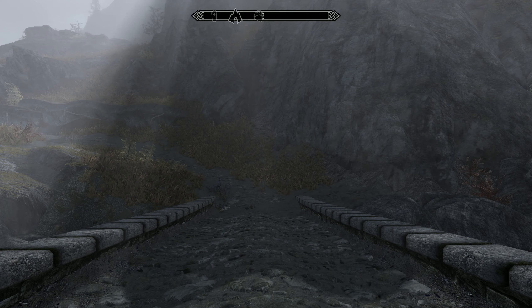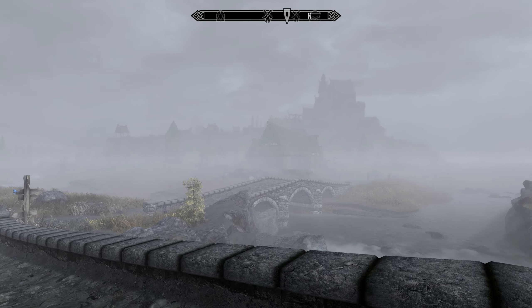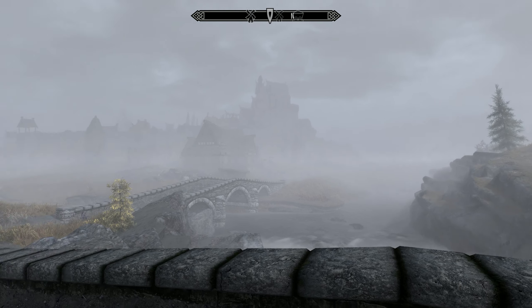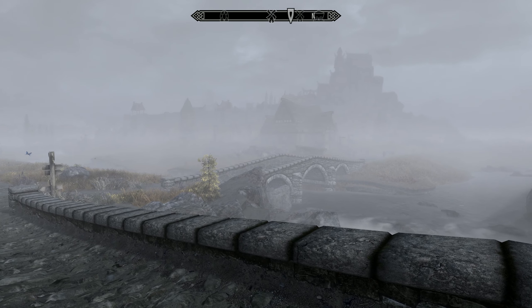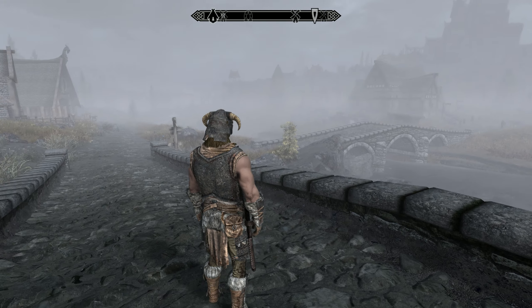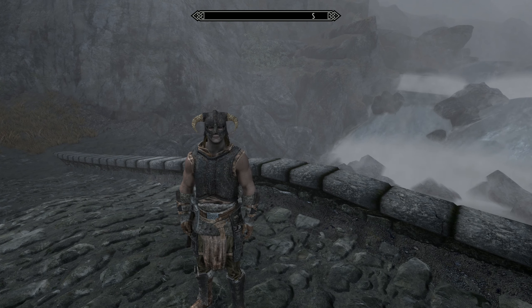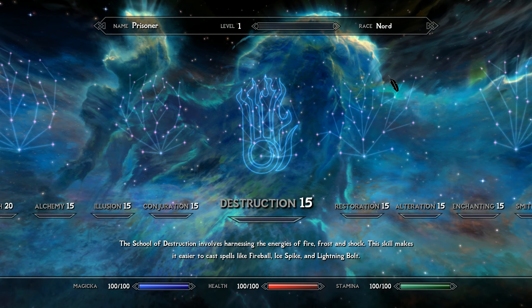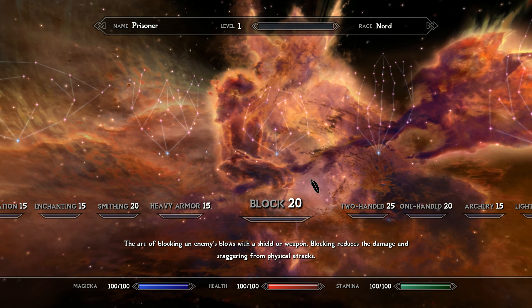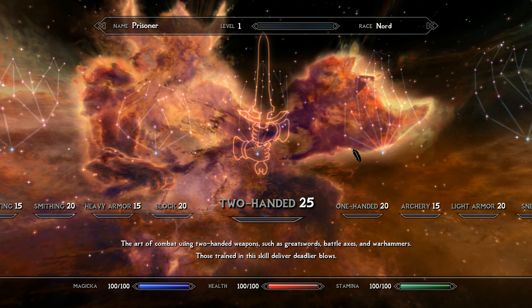If you just want to take a look around, you can see right over there is Whiterun. We're just on the bridge here, right on the edge of the cell called Whiterun. You might say to yourself, well we didn't create a character — so what happened? If I just go to third person you'll see we actually have the default character, which is a Nord. If we go to the level menu, you can see our name is Prisoner, we're level one, we're a Nord, and we got all the starting stats for a Nord — some bonuses in Block, Smithing, Two-Handed, One-Handed, and those sort of things.